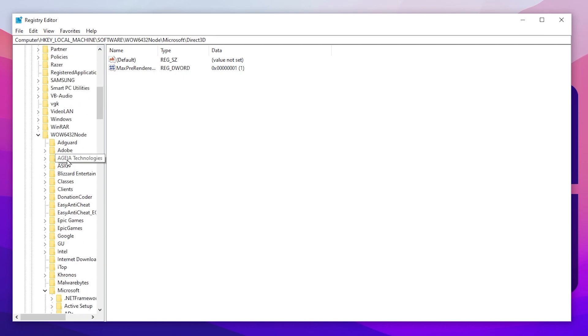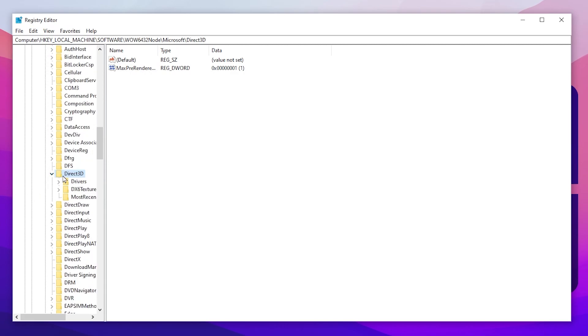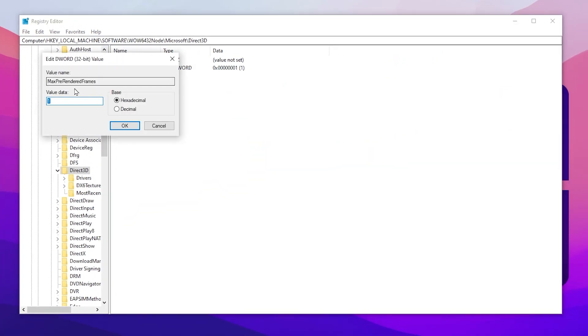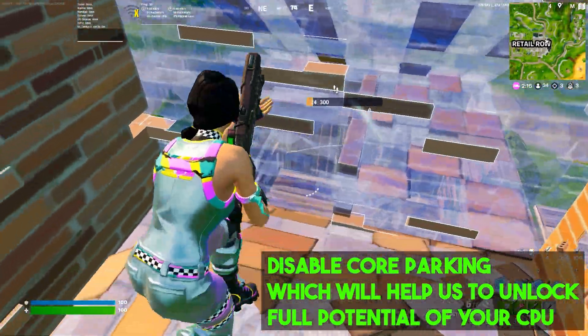Go to HKEY_LOCAL_MACHINE, then Software, scroll down and find the WOW6432Node, then go to Microsoft, scroll down, go to Direct3D. Most people won't have this option, so right-click, go to New, select DWORD 32-bit Value, and name it MaxPreRenderedFrames — use the same capitalization for M, P, R, and F. After creating it, right-click, go to Modify, and change the value data to 1. This disables max pre-rendered frames.